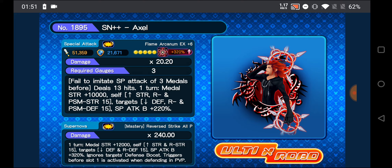If you don't copy any metal, it has a really solid multiplier of 20.20. It costs 3 gauges to use and has a 51,359 base strength. Basically, if you don't copy a metal it uses that multiplier, but if you do copy a metal, it copies the multiplier and the special attack of the metal that you're copying. This metal copies the metal that is 3 slots ahead of it.